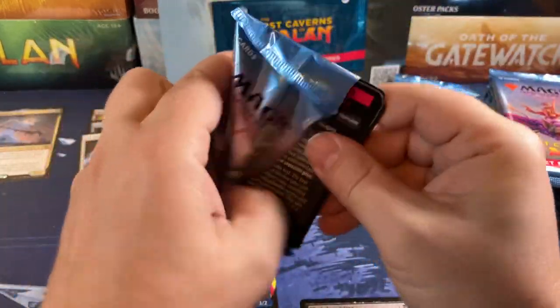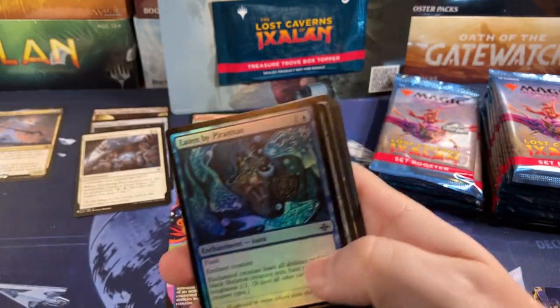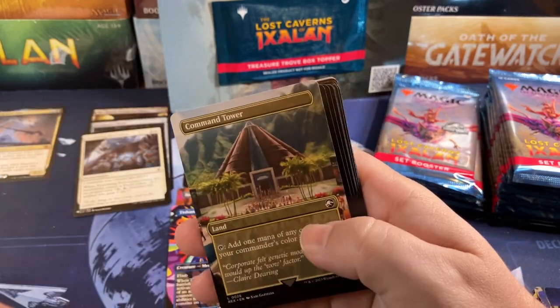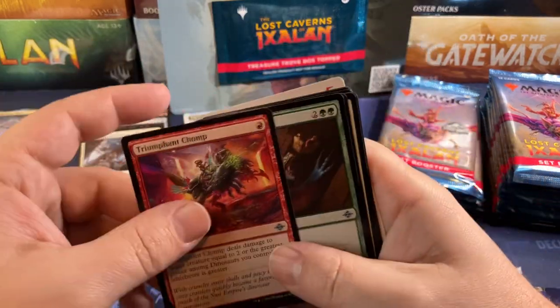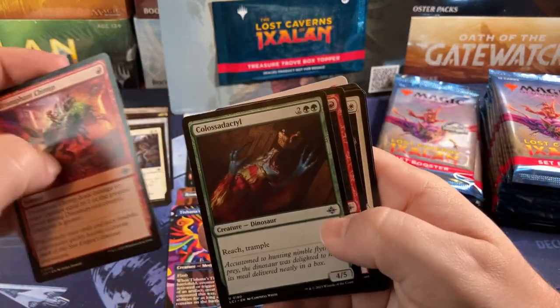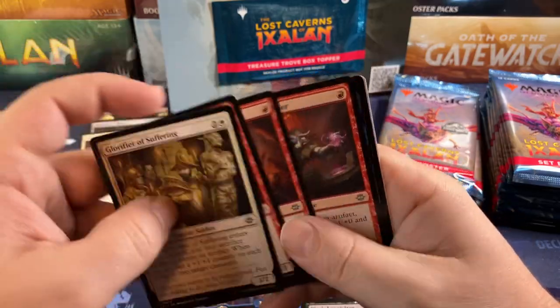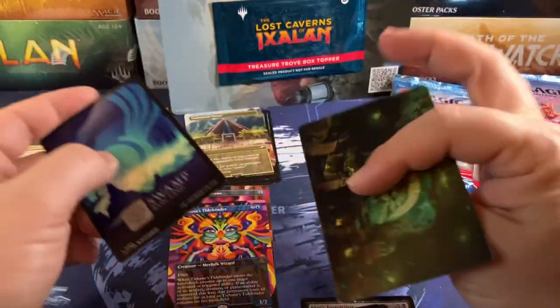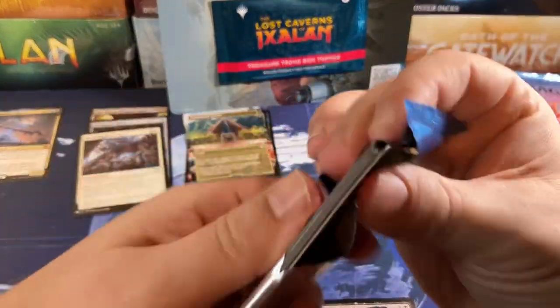We've only got one mythic and it's not even a good one — the Ancient One. Treasure Map, Command Tower, and Chomp is good, Chomp's seeing a lot of work. That's it. Where's the beast? What's going on here?